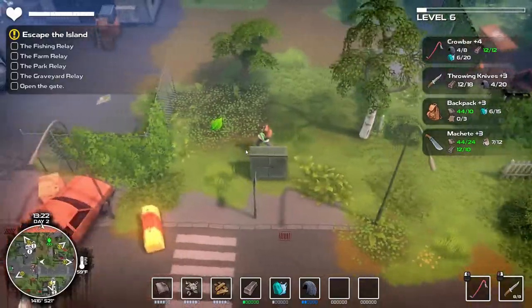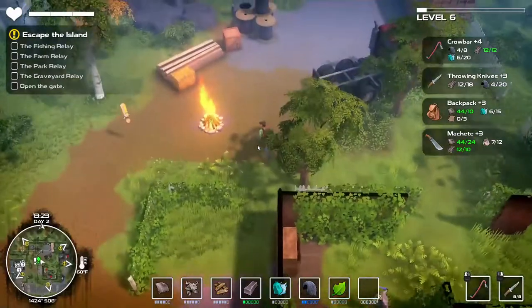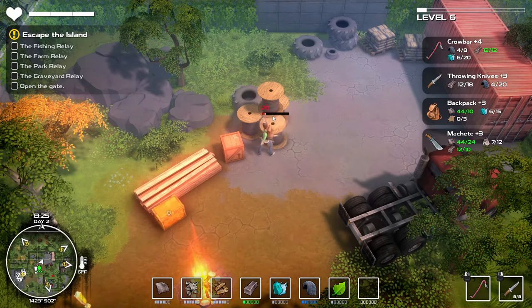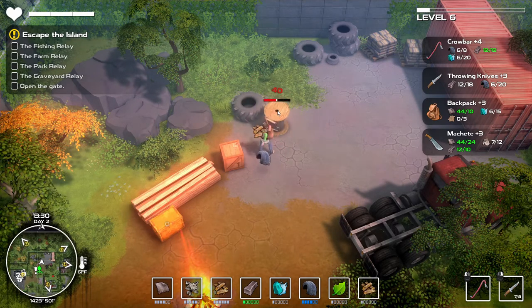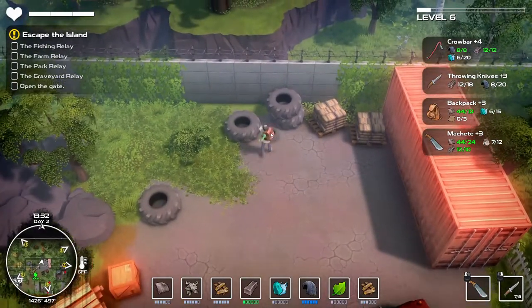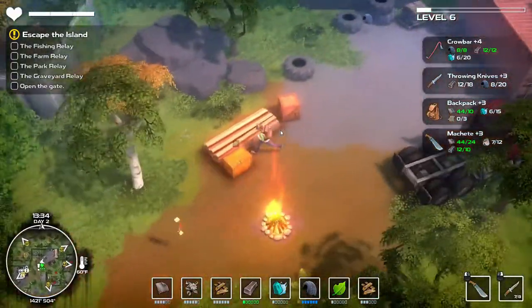We've definitely got to put them on our machete. Oh, we've got a whole whack — ladies and gentlemen, we hit rubber central! This is what we're talking about. I accidentally threw a knife there but that's fine. This is great. Now we can switch to our machete and should be able to get that smaller one.